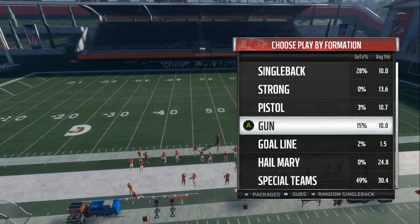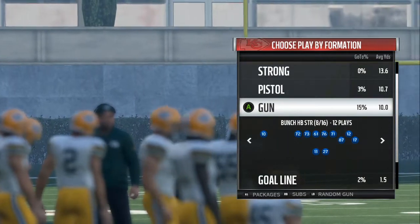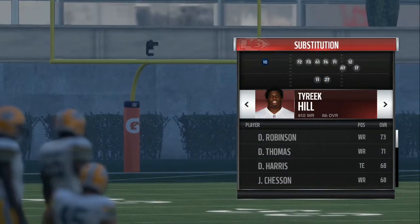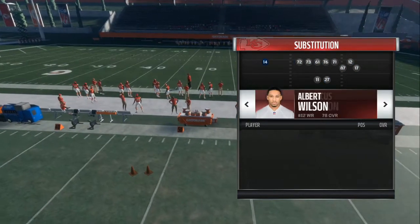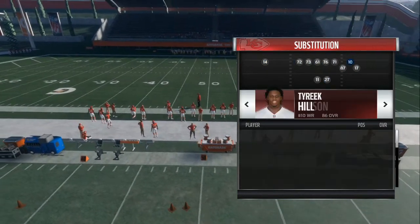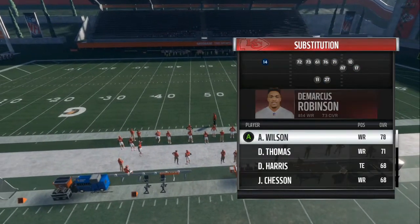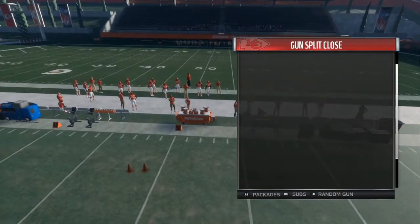Arizona Cardinals — we're gonna go into the Bunch Halfback Strong. Right here they got Tyreek Hill because I'm using the Chiefs. I wanna take him out and just switch him in with number 12, because I wanna have my fastest person right here for a good chance at a one-play touchdown. So right there we're gonna put number 12 in — I don't really know who that is.